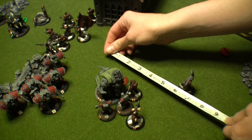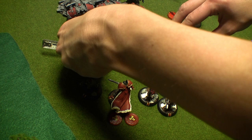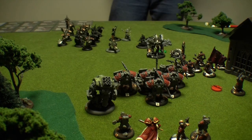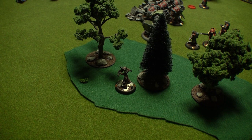Kovnik Joe advances and continues giving speeches about Courage of the Forefathers. The battle mechanics move to the side surrounding Vlad. Then the Devastator activates and spends a point of focus to run around to the other side of the Manowar unit. Finally, the Manhunter backs up, trying to stay out of range of the remaining Scrap Thrall.